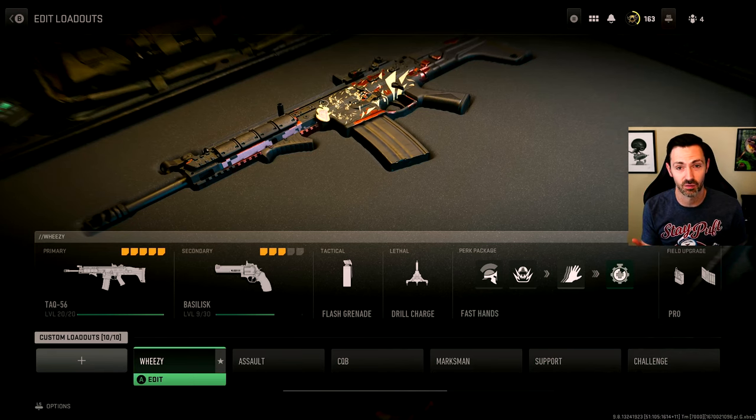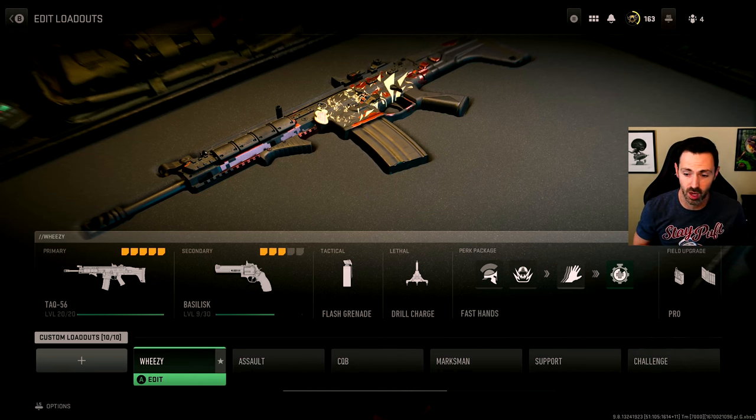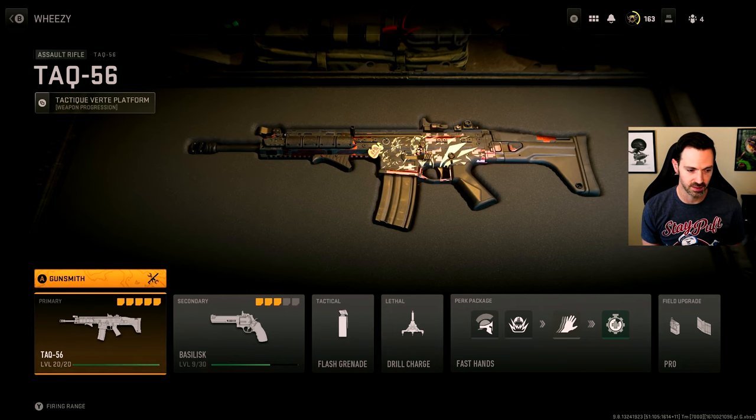I've recently switched to basically using Fast Hands full time. I was using Resupply, which is really good for getting extra drill charges and even extra flash grenades, but I found that I was actually losing fights because I wasn't able to throw my flash grenade fast enough. Reloading I could take cover and be tactical about, so that's not as big an issue, but throwing equipment faster turns out to be quite a big issue. Dead Silence and the deployable cover are my field upgrades.